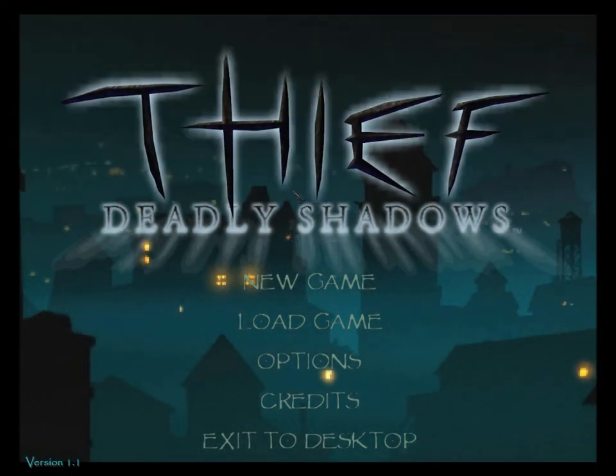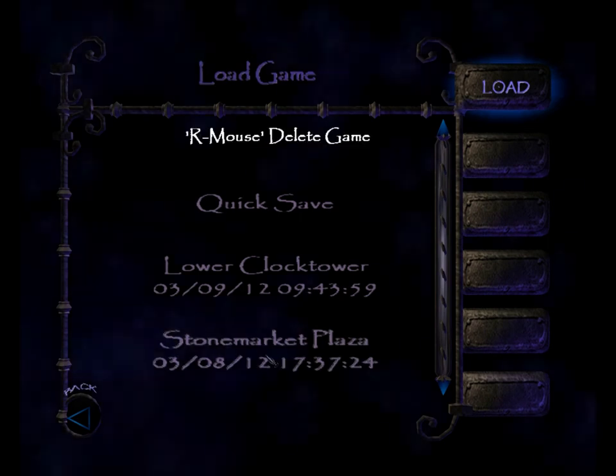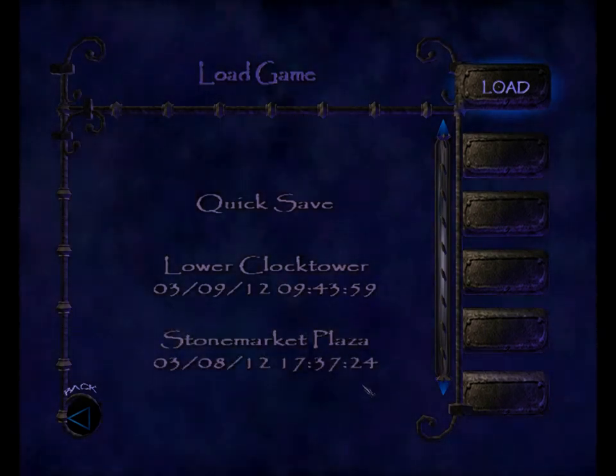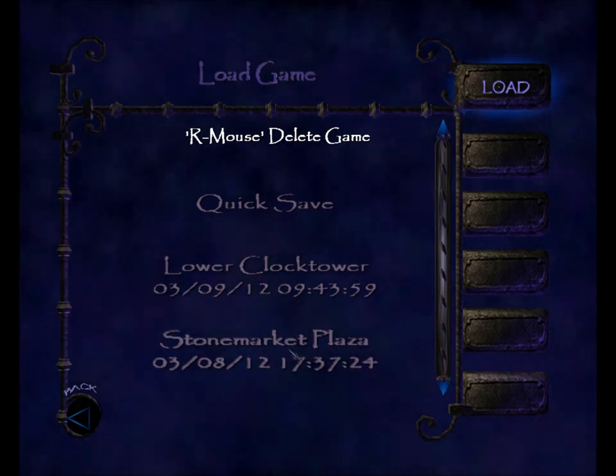Hello everyone, welcome to Let's Ghost Thief Deadly Shadows. Today's mission is Killing Time, the Stone Market Clock Tower, staffed by the Hammerites. We're going to sabotage it. Let's get started.